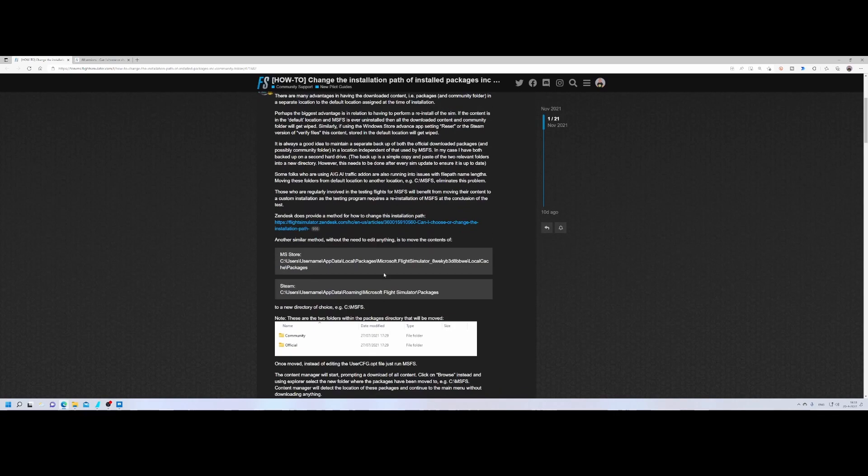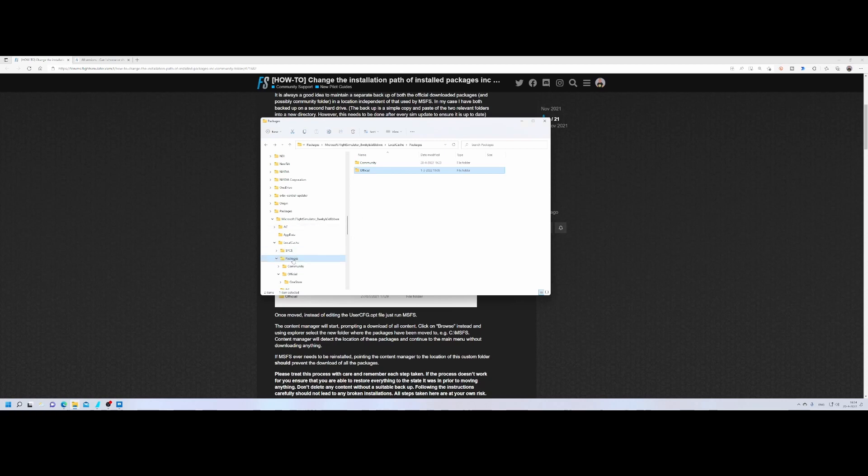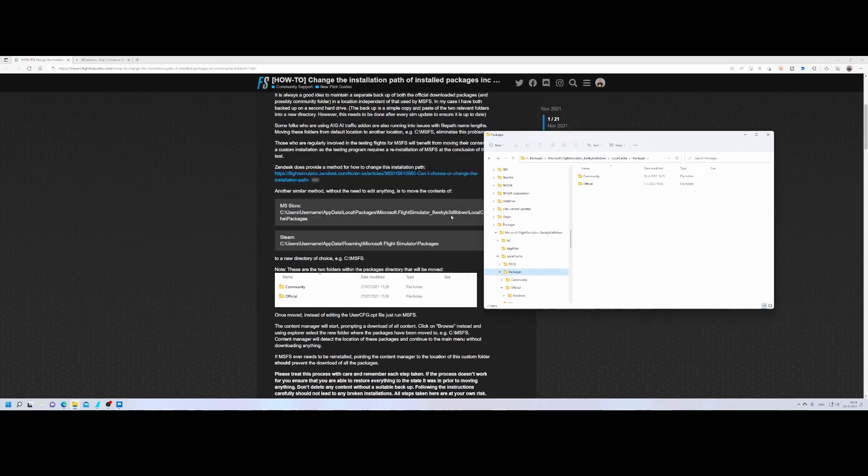What you need to do is move the directories. Once you've done that, you need to modify the UserConfig.opt file, which is in the Flight Simulator directory. The other method is to simply start it and when it says it's missing content, you'll have the option to select Browse and go to the new location. So let's do it — let's move it. I'll probably pause recording in between. I'm going to create a folder on my C drive, just as described in the manual.